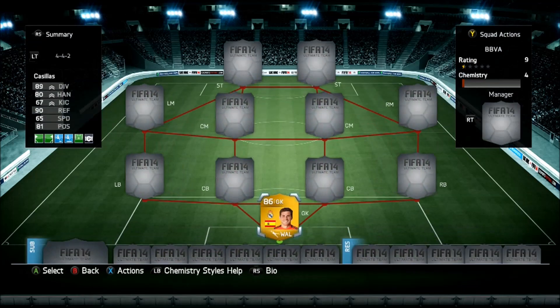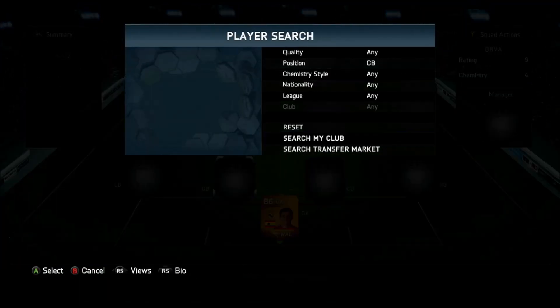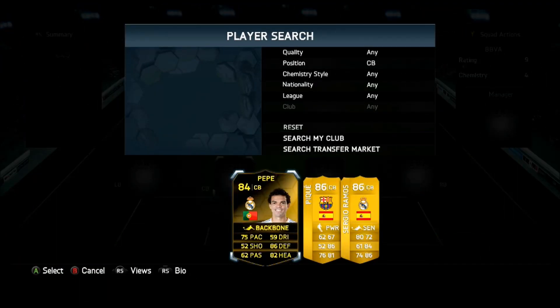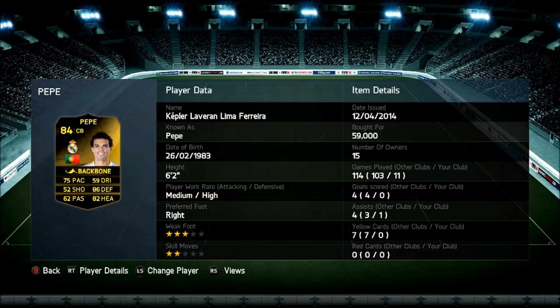Then we're moving on to center backs - this is so good. Strong, fast, and we have the first in-form - In-form Pepe with the backbone chemistry style. Freaking strong, check this guy out. Picked him up for 59k, pretty cheap for a very very good in-form.